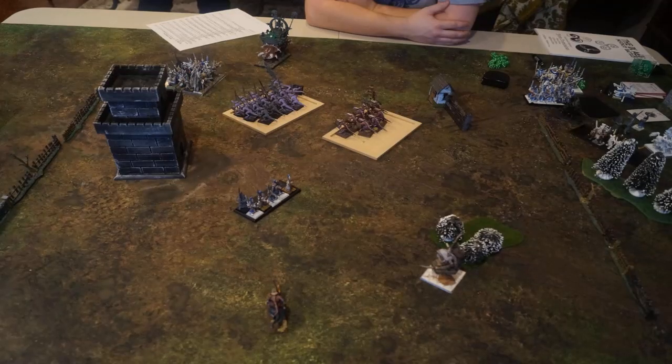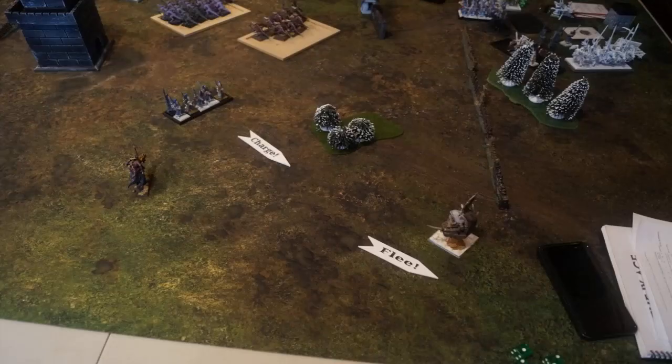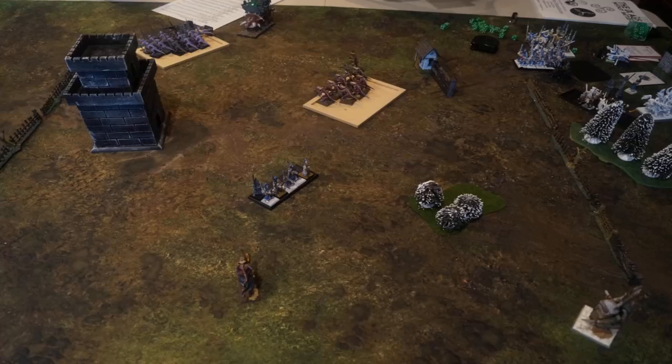Turn 5 for Highborn Elves. He declares a charge from the Swordmasters at the Quadalord again — I flee and get lucky, ending up just about an inch and a half from the table edge. He's out of arc so he couldn't redirect and just stumbles forward. The Spears move forward as well. In combat, he does very minimal damage to me and I do more back to him. We break his Steadfast, he breaks, and we catch him.